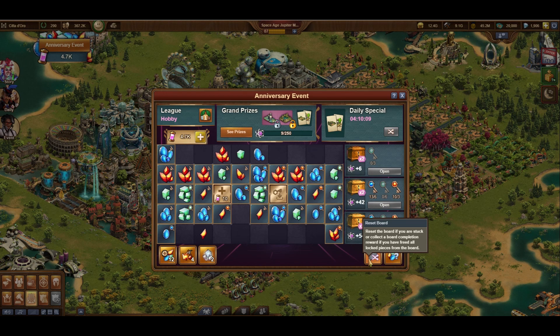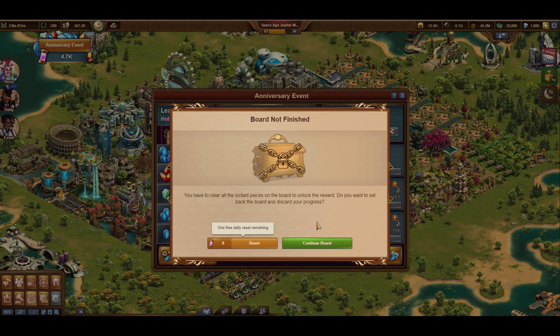If you get sick of your board and want a new one, you get one daily reset. Sometimes this is a better idea than spending lots of energy, the Event Currency, on a bunch of pieces just to unlock the last few spots.